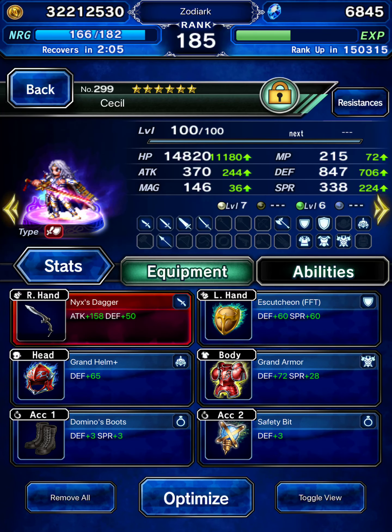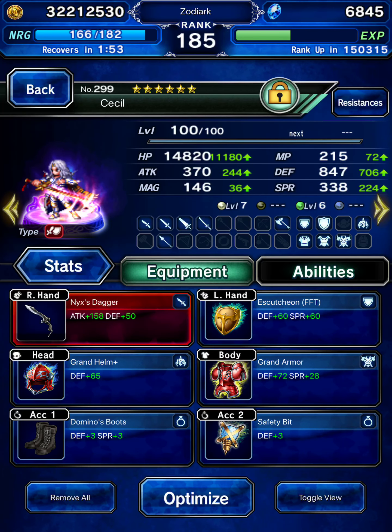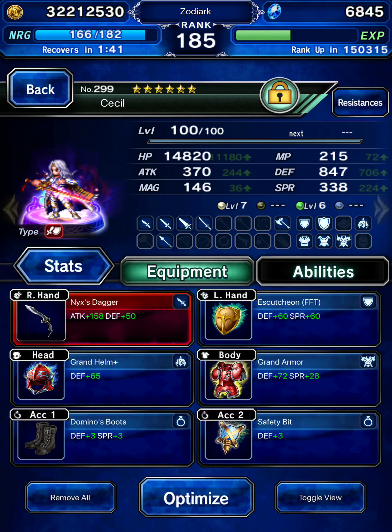So we've got Cecil, who has literally come back from the dead, getting some really good gear here. He's got some decent elemental resist for the four elements he'll typically be facing in this fight: Dark, Fire, Ice, and Lightning. Golem for an Esper.